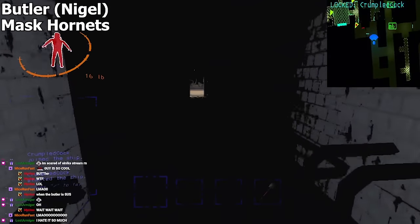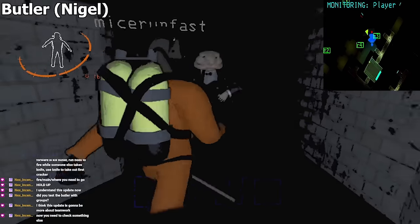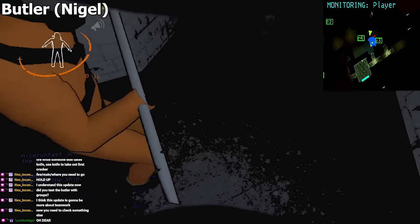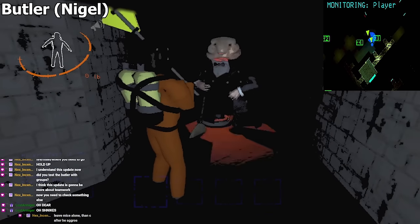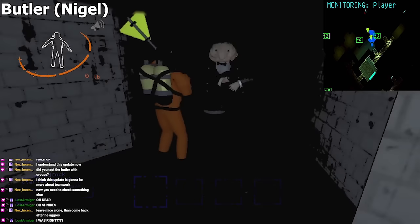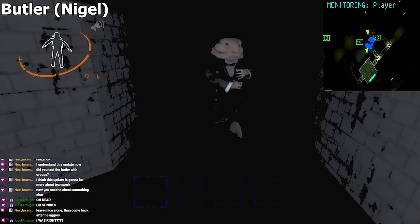Wait to kill Nigel till the end of the day. It should be noted that as of right now, Nigel will attack you back if he's provoked in a group, but he will not chase you down. This is probably a bug, but you can use this to kill Nigel without being stabbed by simply backing up after hitting him, as long as you have another player next to you.